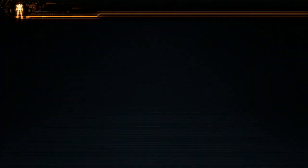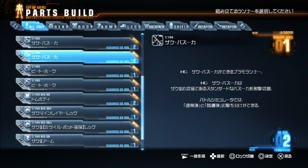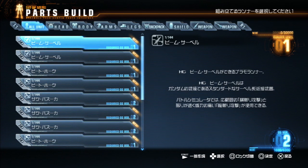Parts build. Oh, thank goodness. Triangle to take all - and since I had space, I'll take all. Thank you.